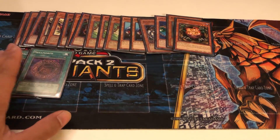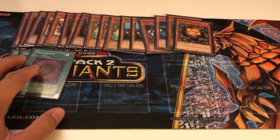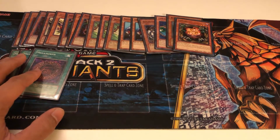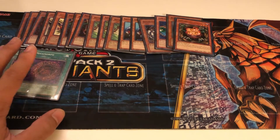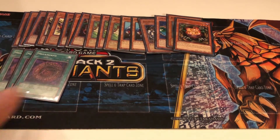Megamorph doubles the original attack, whereas the other cards might double on top of that or add on top of it later. This one just doubles the original attack, so it might overlap. Just use this first.